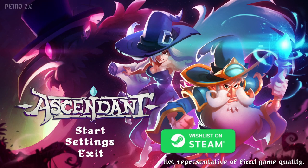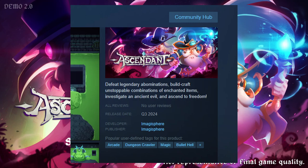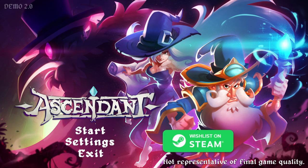Let's talk a little bit about Ascendant. This is from the Steam page: defeat legendary abominations, build and craft unstoppable combinations of enchanted items, investigate an ancient evil, and ascend to freedom. Ascend from where? I wonder if we find out anything about the wizard — if he has a story, there's a reason he's in these dungeons.